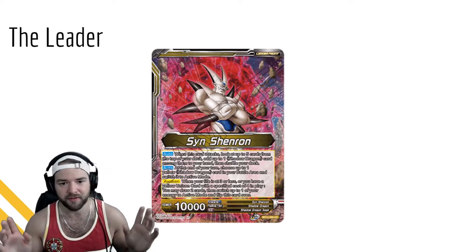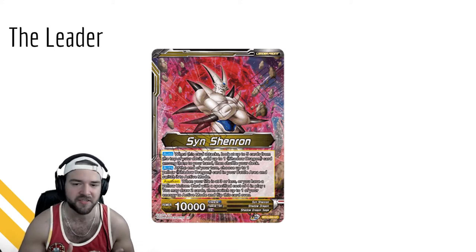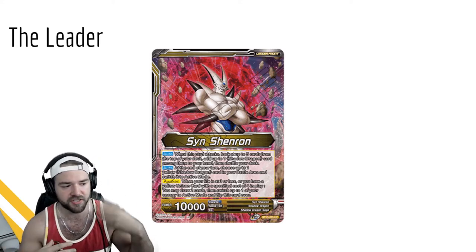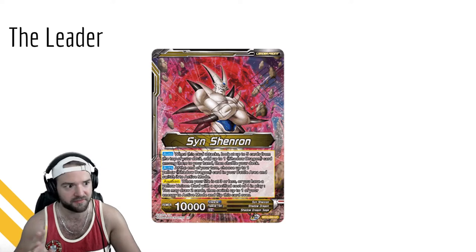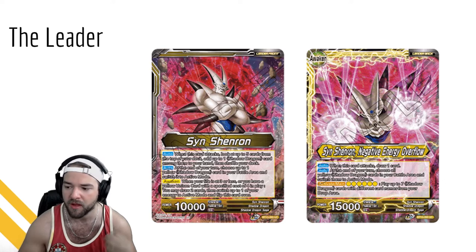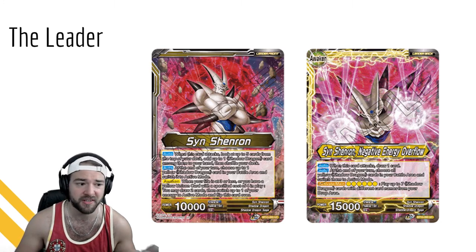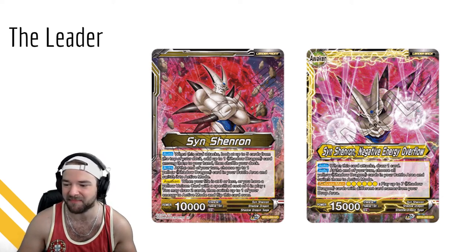On awakening you may draw two cards and switch up to one energy to active mode. Unison cards are the new cards of Set 10 - they're essentially planeswalkers, similar to when we had Shenron cards that couldn't attack but could do one of many things during a turn, taking another step. There is a mono yellow one so we'll cover them more shortly. The awakened side has Shenron Negative Energy Overflow: when this card attacks, draw one card. At the end of your turn, choose all your Shadow Dragons in your battle area and switch them to active mode.